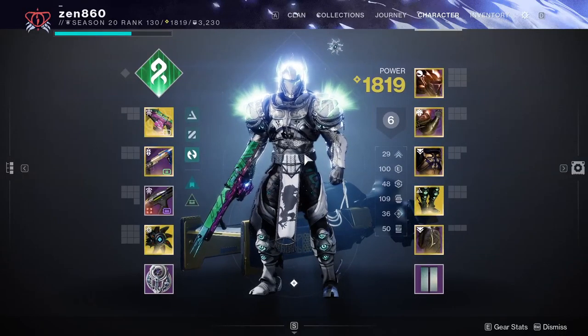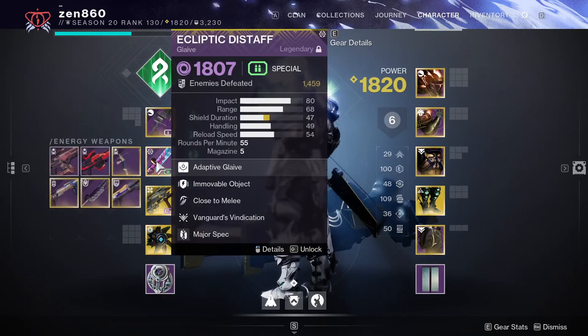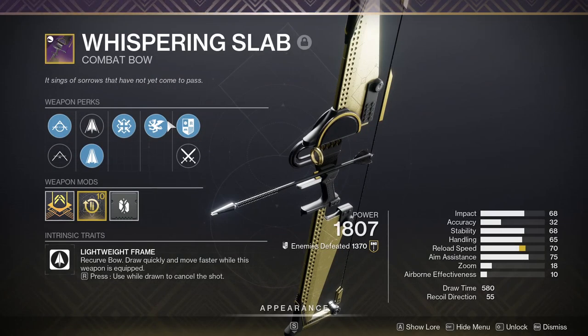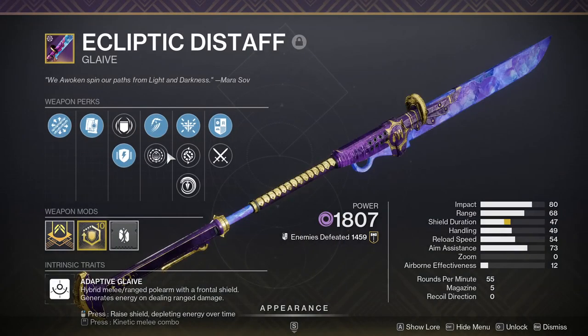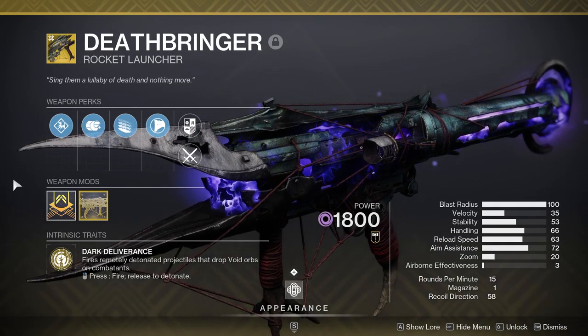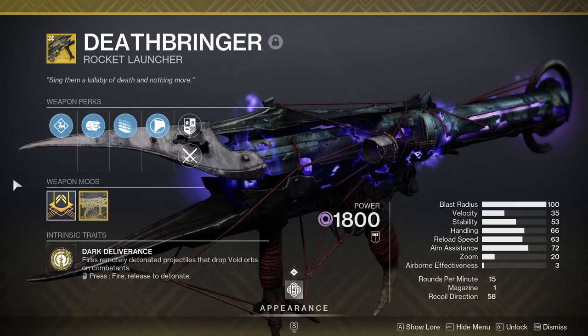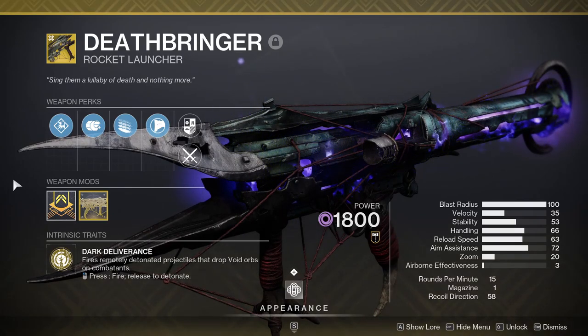For our build today we'll be taking advantage of Strand Titan. For Chamber of Starlight the build is the same as my typical Strand Titan build, except we have three new weapon choices: we're using a bow, glaive, and Deathbringer. The bow is here for taking care of the overload champion. The glaive trivializes unstoppable champions — and best part about glaives this season is you can destroy unstoppables without using any ammo. For Deathbringer, I recorded this during void surge week, so if it's solar week for you feel free to use Gjallarhorn instead. This exotic absolutely melts the boss and champions.